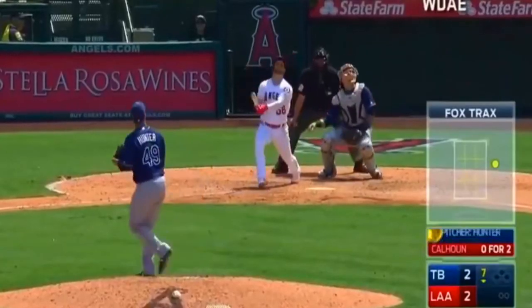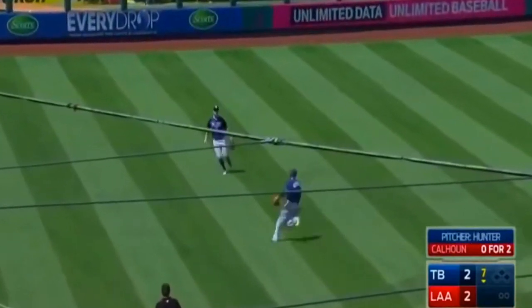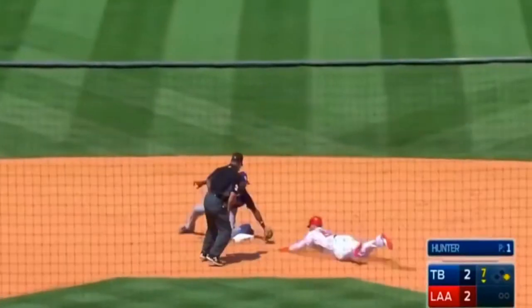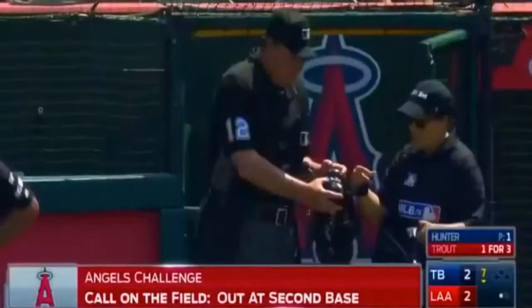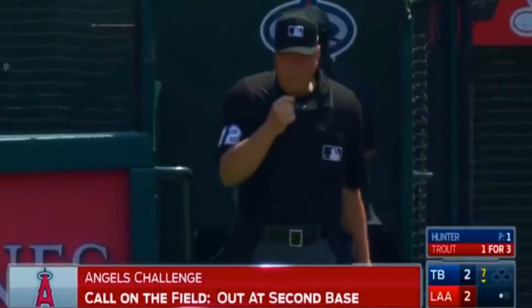Kole Calhoun on Hunter's first pitch, popped in the air to shallow left. Echevarria out, Dickerson in — Echevarria still going out and he can't make the play. Trying for second, Calhoun, and the throw — the tag by Beckham, off the play goes 6-4. Now the Angels want them to take a look. Credit Echevarria with another dynamite play from short.